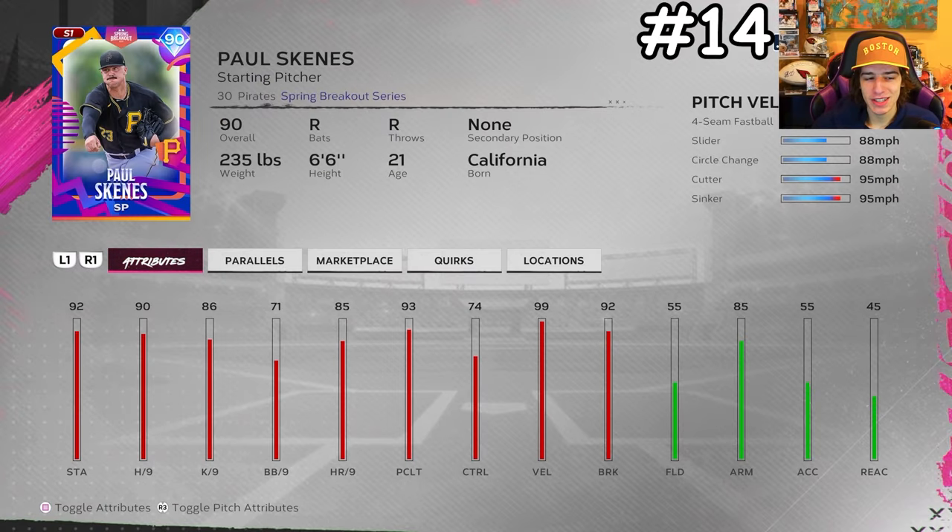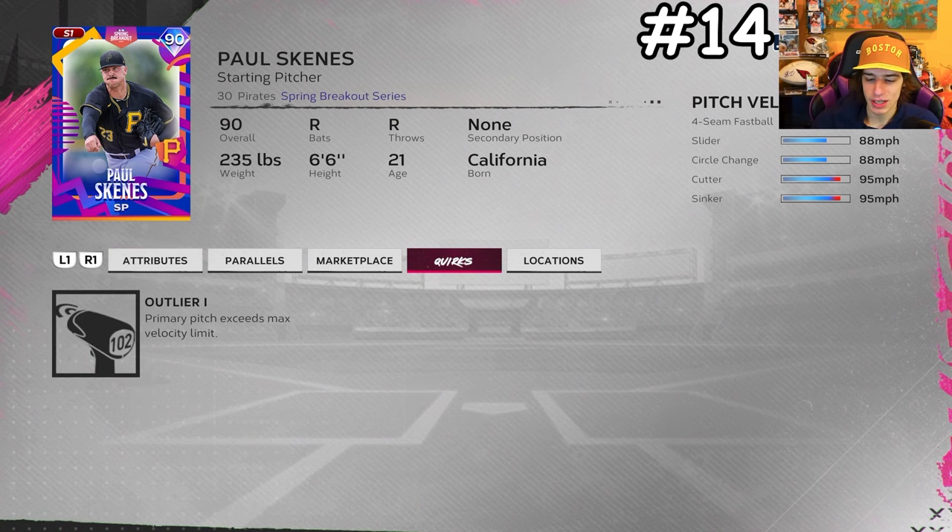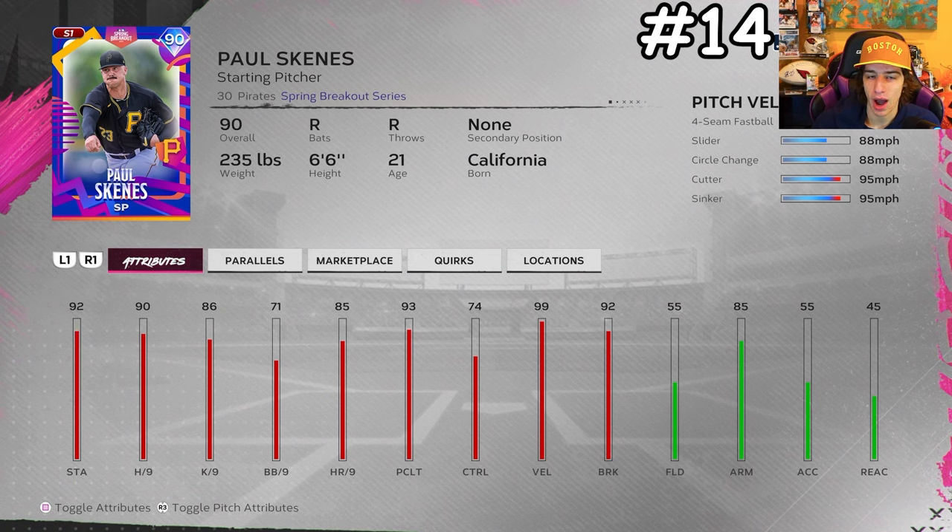The second most expensive card on the list is 90 overall Paul Skeens. If you used him last year you know how good he was, and I think he got better — now he has a cutter I don't think he had before. He also has outlier on the fastball, throwing 102 mph fastballs, with attributes just a bit better than Santana's across the board. He throws extremely hard and is very deceptive with a funky arm motion.